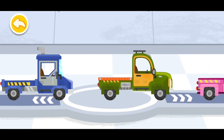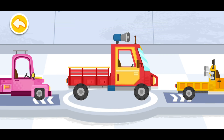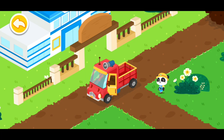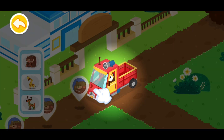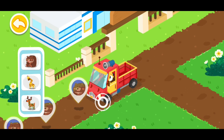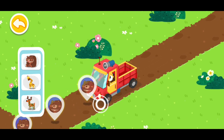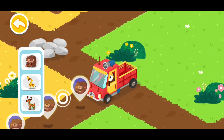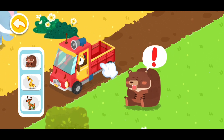Choose a truck and pick up the injured animals. Follow the animal icons and you will find the injured animals. Drag the animal onto the truck.